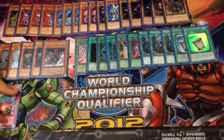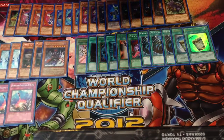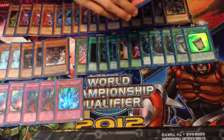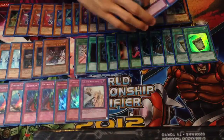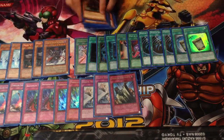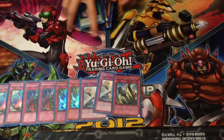Trap lineup: we played two Compulse — I bumped that up; I think I was playing one Compulse and one Chain before. Double Bottomless, which is standard. Double Torrential, which I needed so many times and never drew. Double Warning and Solemn Judgment. That rounds off the main deck — I believe it was 41 cards.